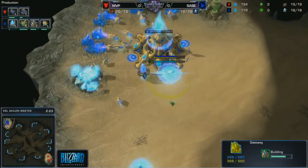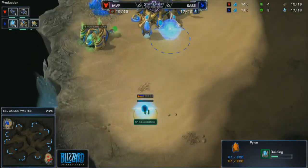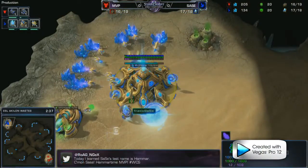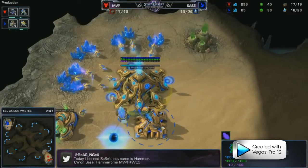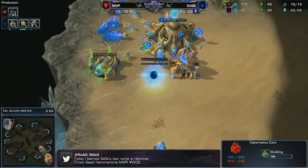This build is very effective because Protoss feel comfortable with their macro and believe they can take a Nexus very early off of one gate or one gate cyber core. So it's going to be very important to pay attention to exactly what MVP is doing right now as soon as his barracks finishes.